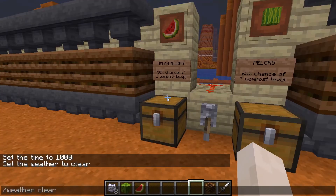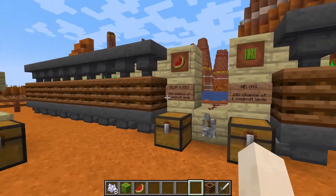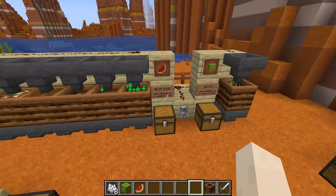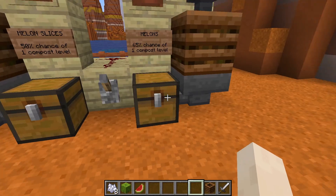So all we need to do now is flip the switch. But let me just fix the weather first, and here we go. So right off the bat, it looks like the slices are making a lot more. You can already see there's 4 bone meal in here, as compared to having 2 bone meal from the melons.